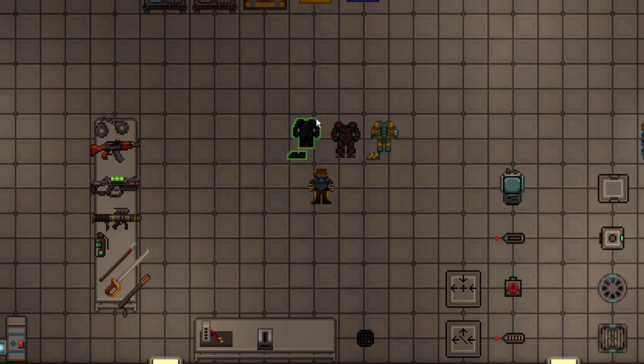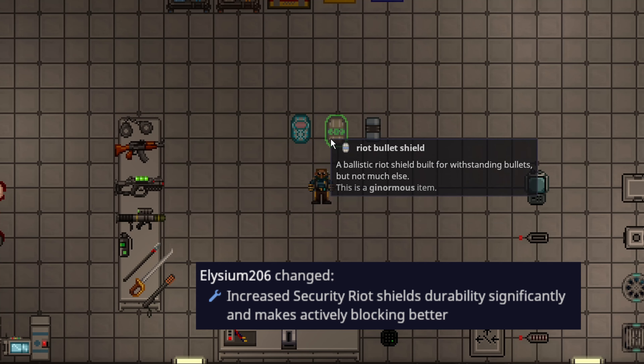Fireproofing has been changed. The only suits in the game that are currently fully fireproof are the atmos hard suit, the death squad hard suit, and the syndicate elite hard suit.